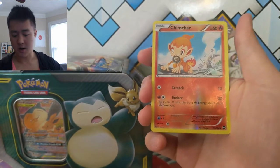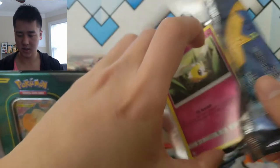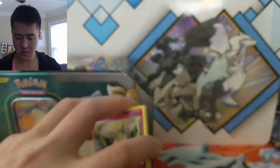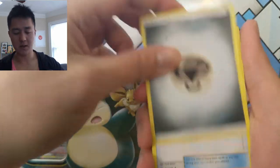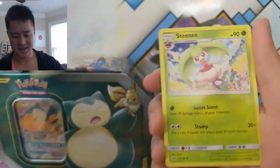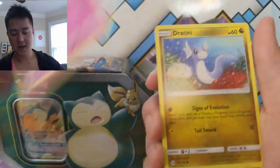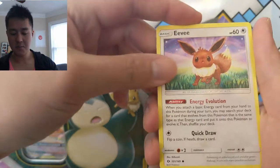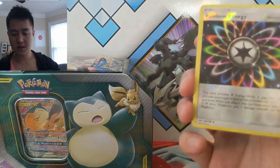From the Steam Siege pack, we got a Chimchar who kind of stole something, and then a Volcanion. Another Cutiefly. We got a Metal Energy, Potion, classic cards, Spinda — this is a weird Pokemon. Steenie, Cutiefly, Dratini, Spearow, Psyduck — has like a headache — Eevee, pretty good card with the Energy Evolution ability, and then a Rainbow Energy Reverse. That's actually pretty cool.